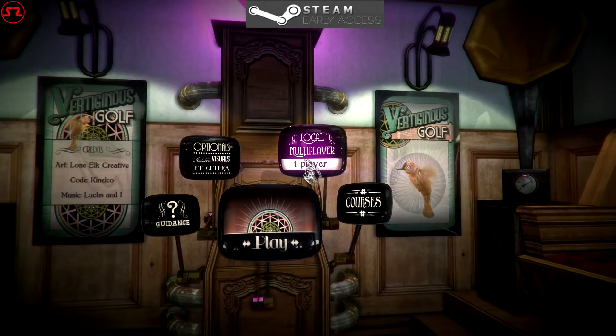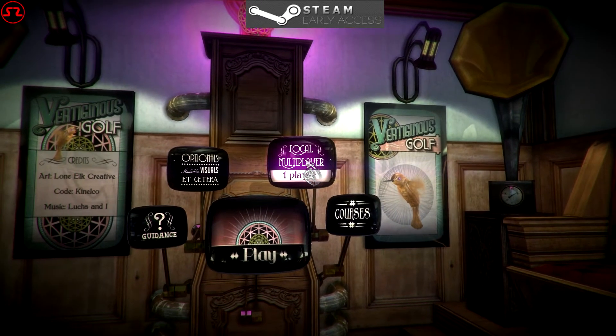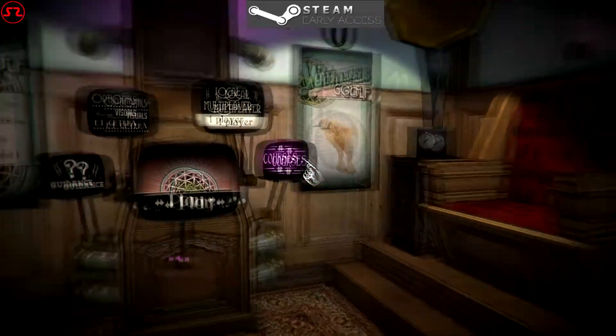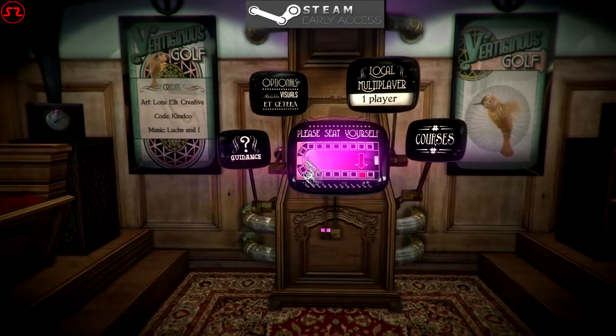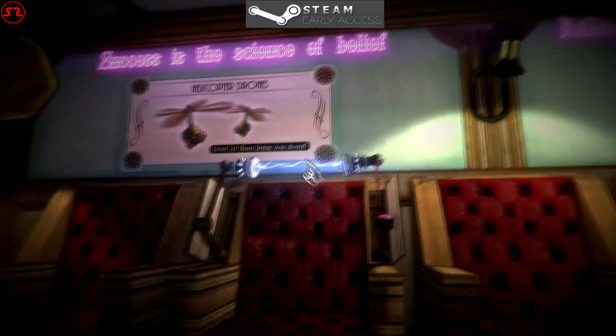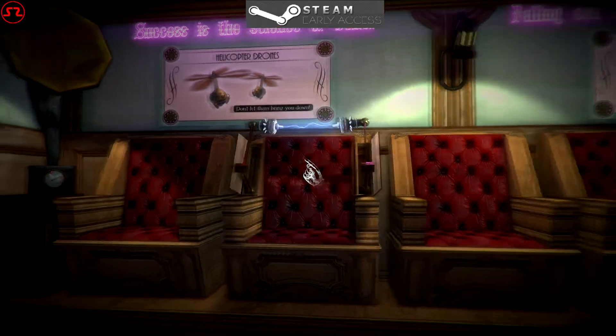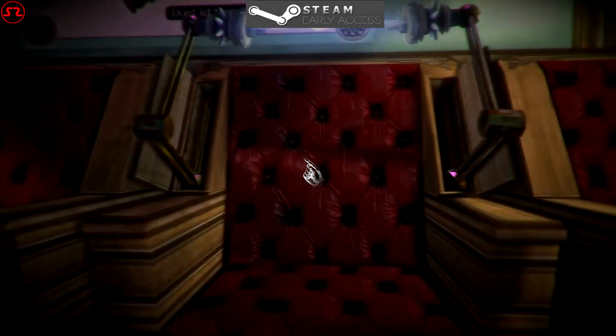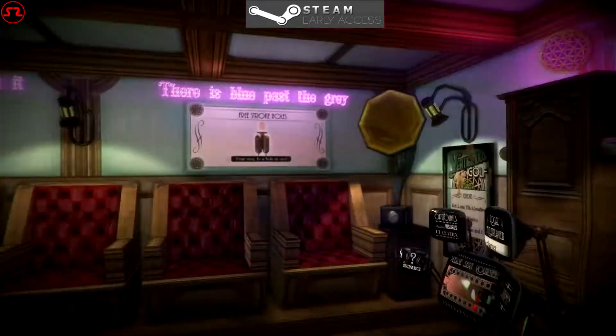It has local co-op, single player, and multiplayer — I haven't actually done any of the multiplayer yet. There are multiple courses, and then you click play. What happens is one of these contraptions starts heating up and you just walk up to it and get into the game. So I'll just load up the tutorial hole.